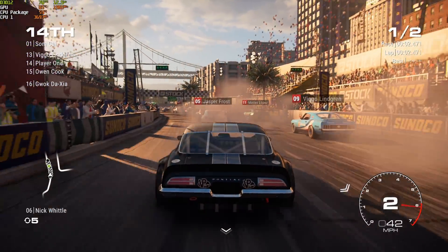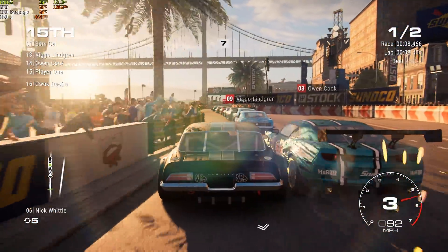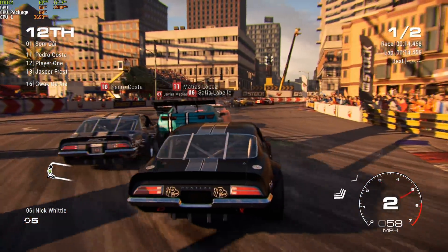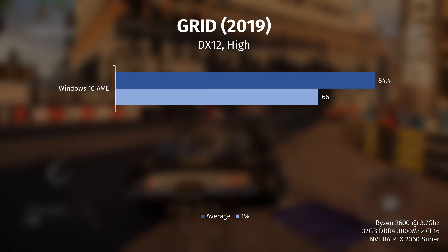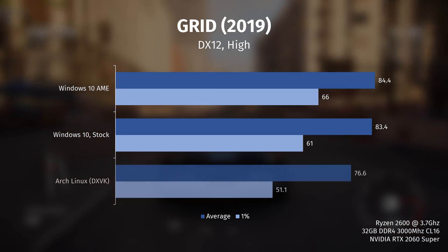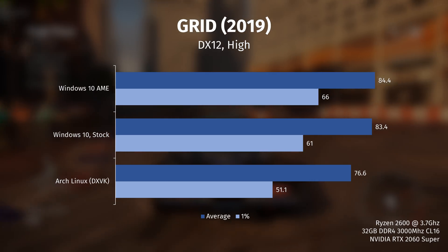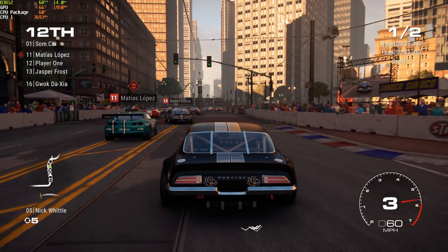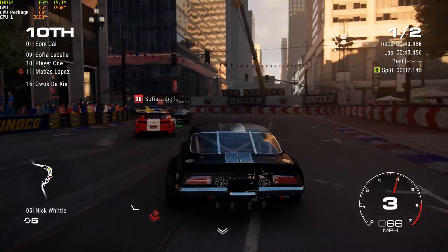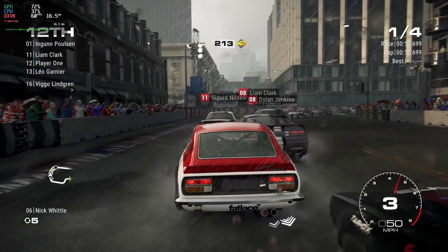Grid was specified as DX12-only on the DirectX 12 games list I referenced, so I wanted to test it — if it wouldn't launch, it would be immediately clear that AME doesn't support DX12 games. But as we already saw, it does support them just fine. We got 84 FPS on average and 66 FPS for 1% on AME, and on stock Windows 83 FPS average and 61 FPS for 1%. On Linux we see solid performance with 76 FPS on average and 51 FPS for 1% lows. Grid is pretty much the only game that dips below 60 FPS on Linux, but that could be because I didn't wait enough for DXVK shaders to compile — they do take some time on the first run and can cause stutter. That said, I didn't notice any visible stutter in the game itself and it ran very smooth.